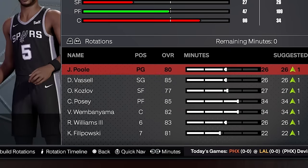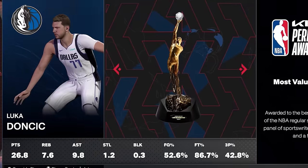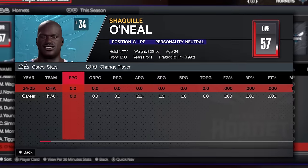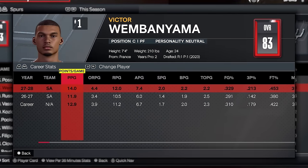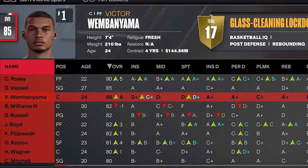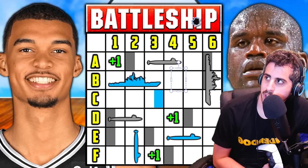Luka with another MVP. The Spurs are the 8th seed and the Hornets are the 5th seed. Shaq didn't play, and Wemby had a solid year averaging 14, 12, and 7. The Pistons win the championship — Cade Finals MVP. Wemby's up to 85 and Shaq is 60 overall, meaning he gets to hit a spot — B4, and that's sadly a miss.